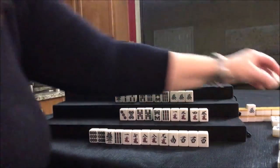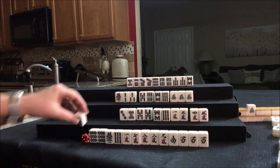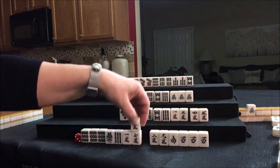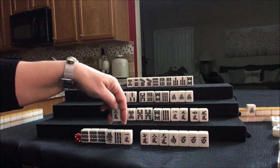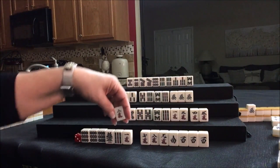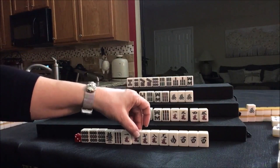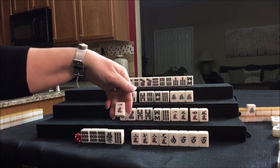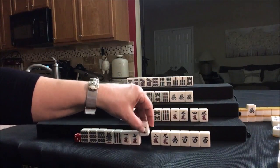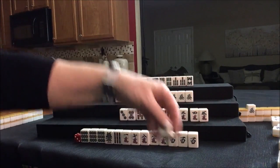Drawing for North — 3-crack. Down here drawing — 9-dot, Pon. We need to give something up here. 9-crack; there's an 8-crack out and a 9-crack out, no 7-cracks out. 1-crack, 2-crack, 3-crack are out. South has been thrown — two are out. Let's throw that.